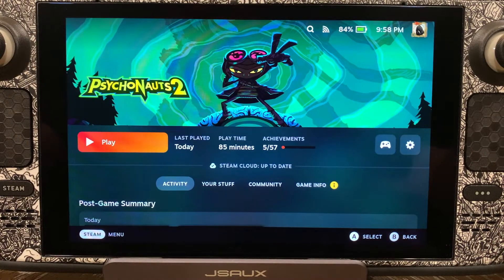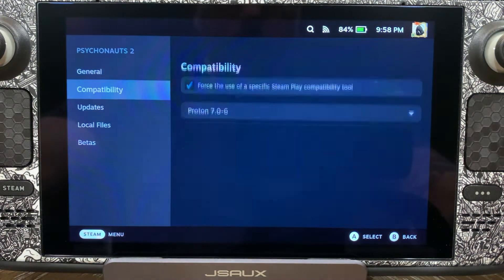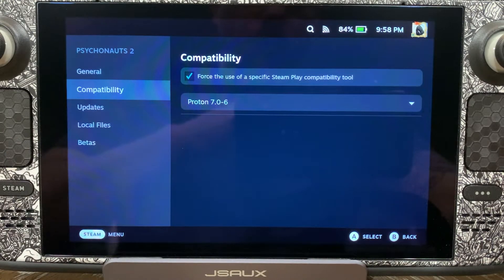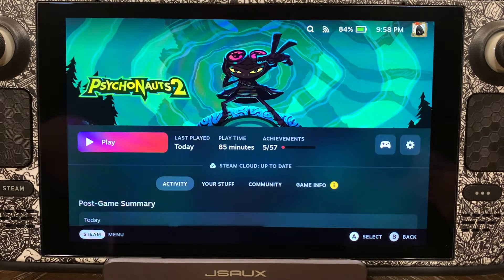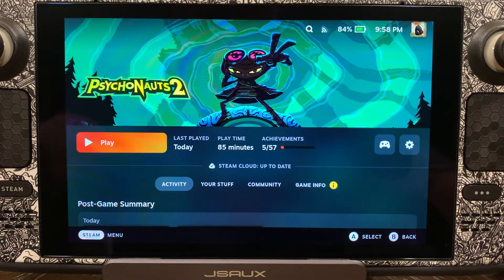Here we are back in gaming mode. We're going to come down here to settings, go down to properties, compatibility layer. As you can see, we are running on Proton 7.0-6. We're going to go ahead and launch the game in just a second. One of the things you'll want to remember when you go to launch this game the first time — I believe you'll have to log in to your Microsoft account, kind of like with every Microsoft game. So keep that in mind. You may or may not have to do that; if you do, go ahead and follow the prompts, take care of that, and then we're going to launch the game.